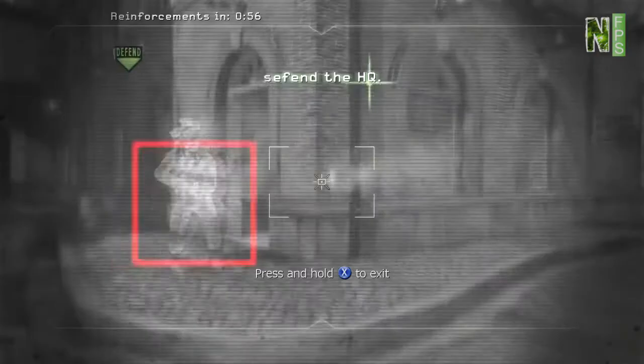Sentry guns are great, especially in team modes like capture the flag. You throw a sentry turret up near a flag point and it can just lay waste.